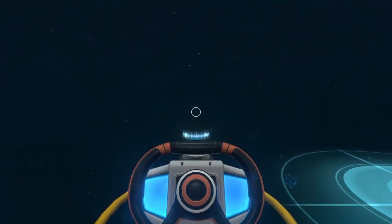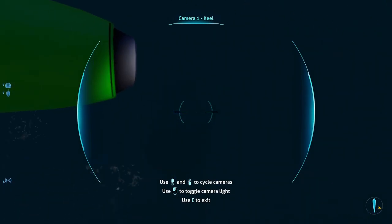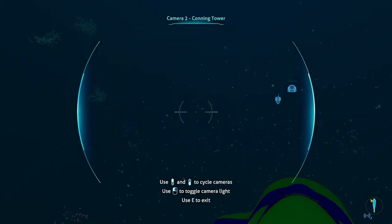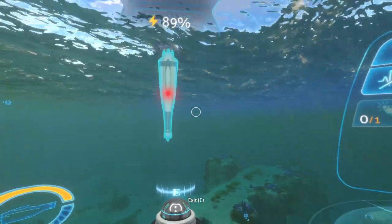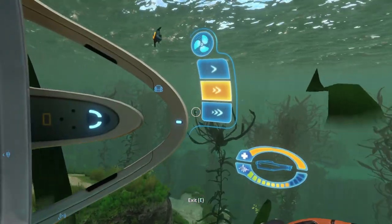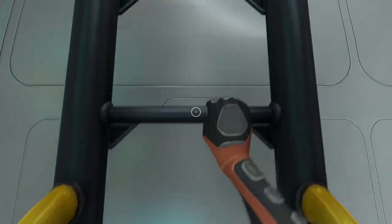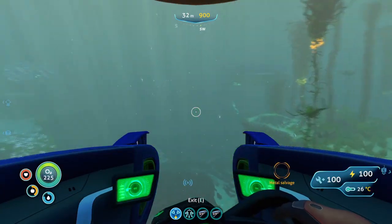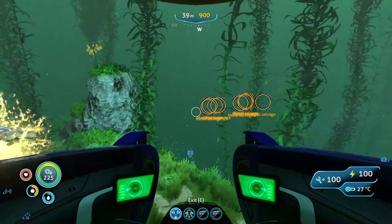We could just stick around, or head to a different location. You know what — let's head to the rear end of the Aurora, why not? What's the worst that could happen? I just got real close to where I wanted to be and realized I don't have my radiation suit, so I gotta run and get that real quick. I'm just going to take the Seamoth back, get my radiation suit, and come back. I just didn't want to have to go all the way back with the Cyclops.